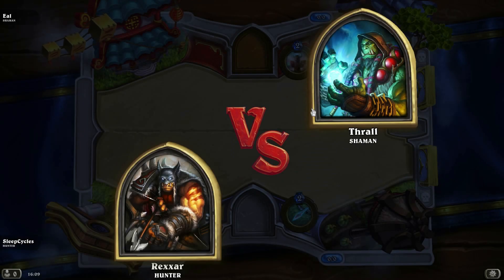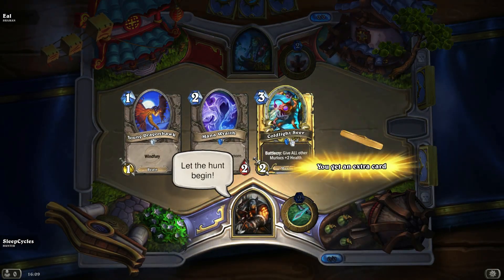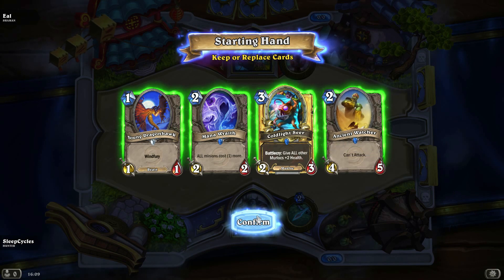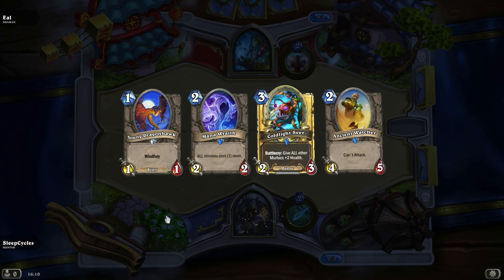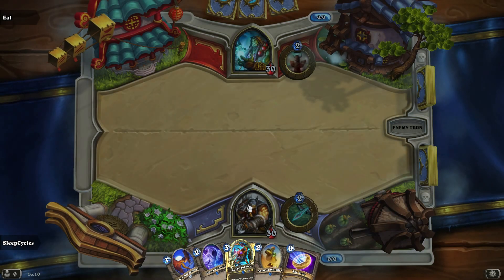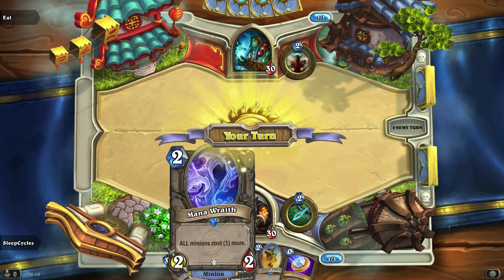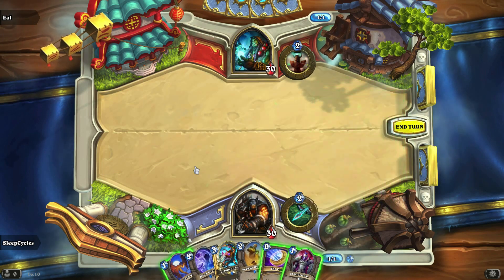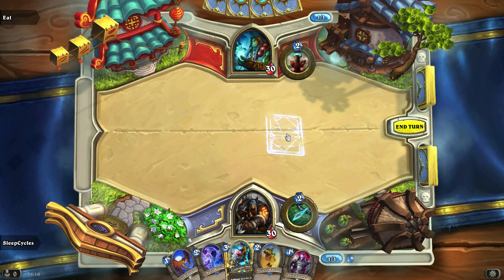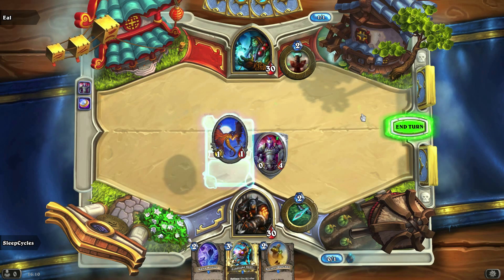So Shammy, Mr. Shaman, what have you got for me, Shammy? As far as a starting hand goes, this is a fairly... oh, it's a wonderful starting hand. The Ancient Watcher is going to be instrumental in making sure stuff goes on. So with the coin, we might actually coin out an Ancient Watcher first turn. Or no, I think the Mana Wraith might actually do us a job. Oh, we got a Shieldbearer also. This is exciting. So what I'm going to do, I'm going to coin out the Shieldbearer and also the Young Dragonhawk. Have that.